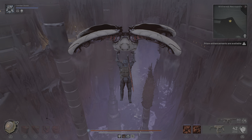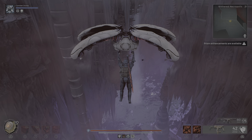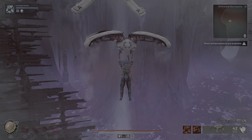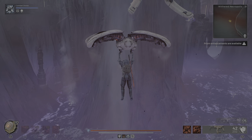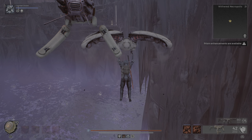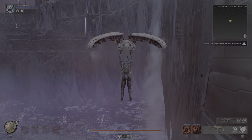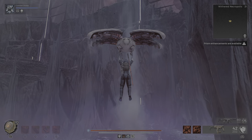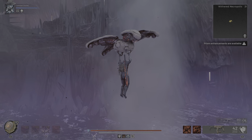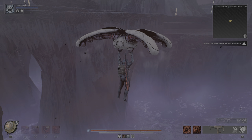There are two airlifts we need to grab with this glider. This is the first one, but this one doesn't go high enough. So we'll go up here — there's another airlift on the right here. When we grab this airlift we want to turn around.